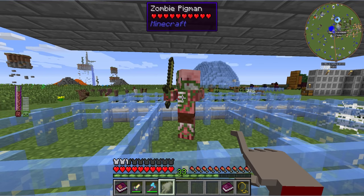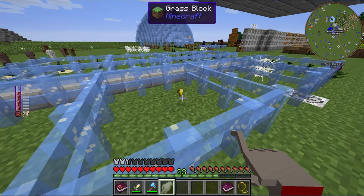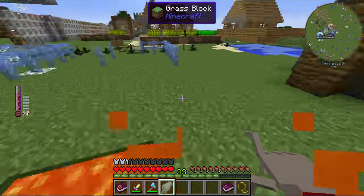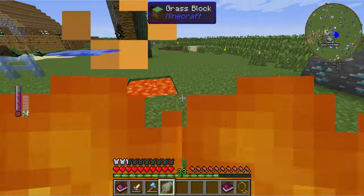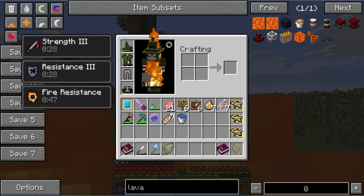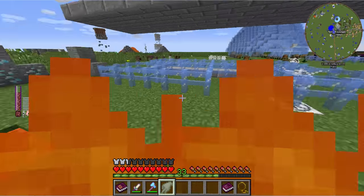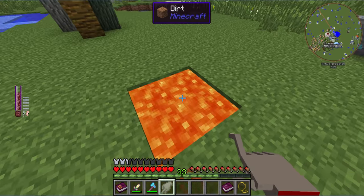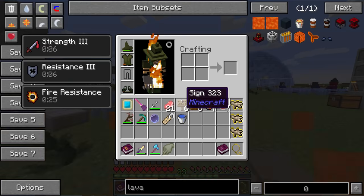Next is a zombie pig man. He's enthralled, and I sacrifice him. His ability is that I am immune to fire damage — that's a passive effect, so that's pretty strong. The other thing: when I use his ability, it's Strength 3, Resistance 3, and of course I have fire resistance going. So it's a really big buff. Pig men, in my opinion, are really worthwhile for that — especially if you're combat heavy or just need to mine in the Nether.